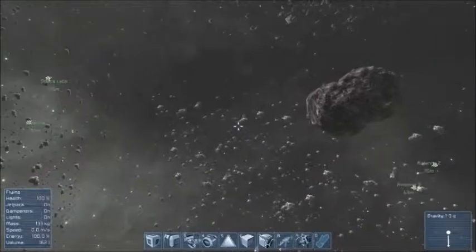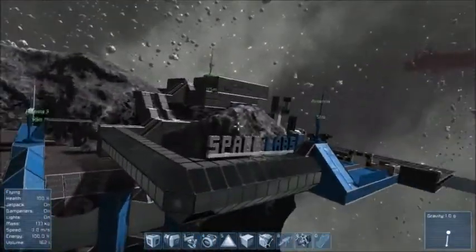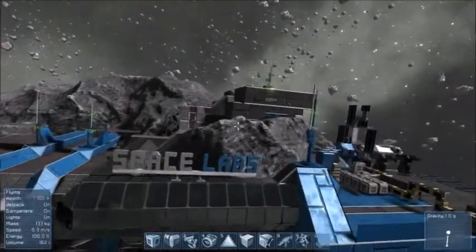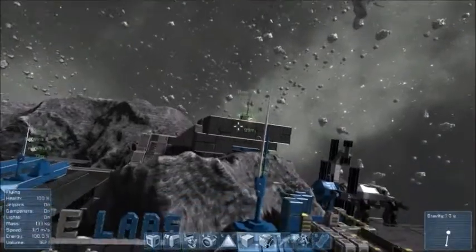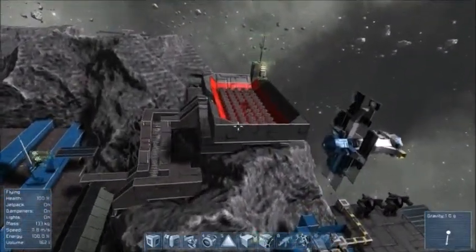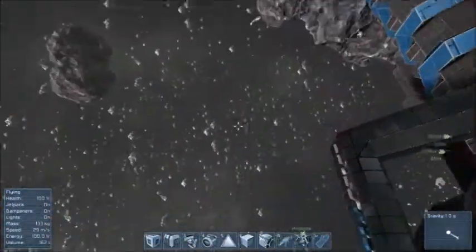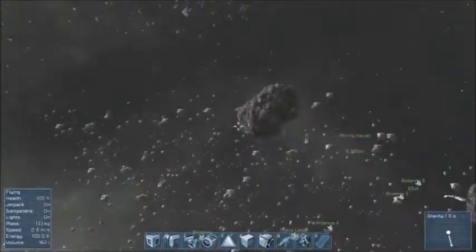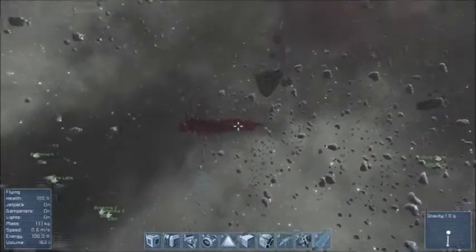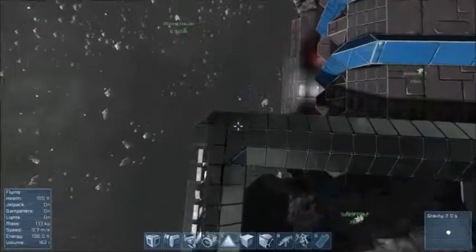Next up is Yogscast Space Labs. This is by the guys at Yogscast who usually do the Minecraft stuff and lots of other things. This one's quite a good one because it's fully complete — it's got lots of materials. It's also got the biggest grinder in the world, which is amazing. Grinders basically grind things up and give you the materials. It's quite a nice little map with lots of little derelict space things knocking around. It's also got this big ship here — it's unbelievable, but it does kill you. And my favourite invention in the world: warheads.